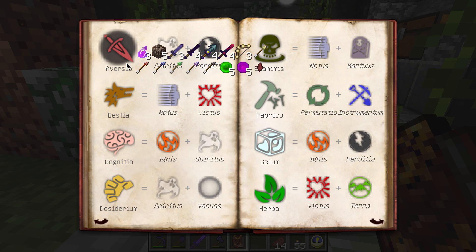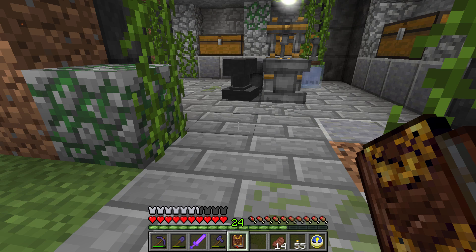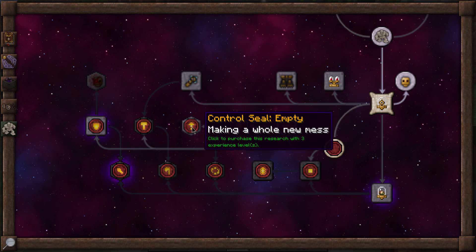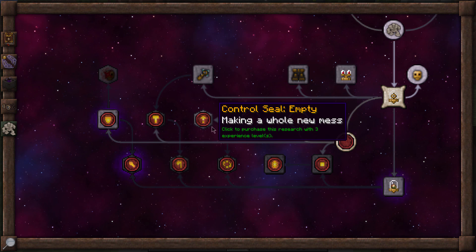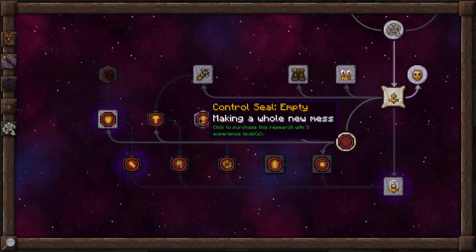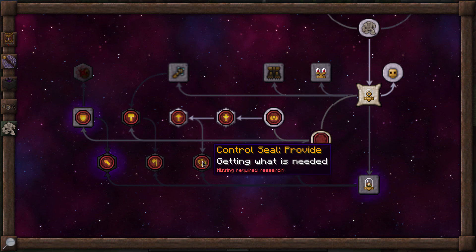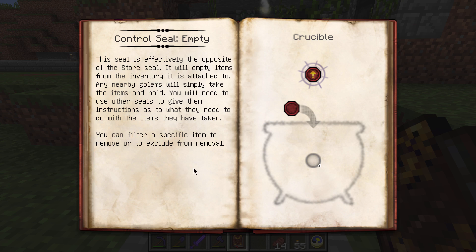There's some really red looking sword right there — probably a Crimson sword or something. That'll be fun to track down one of these days. Next up, let's see if we can get the Control Seal Empty — I bet I can see where this is going. For three XP levels we can pick that one up. That didn't actually unlock anything new, but it did reveal an arrow here. We're apparently missing the required research for the Provide Seal, but let's read about the Empty Seal. This seal is effectively the opposite of the Store Seal — it will empty items from the inventory it's attached to. Any nearby Golems will simply take the items and hold them.